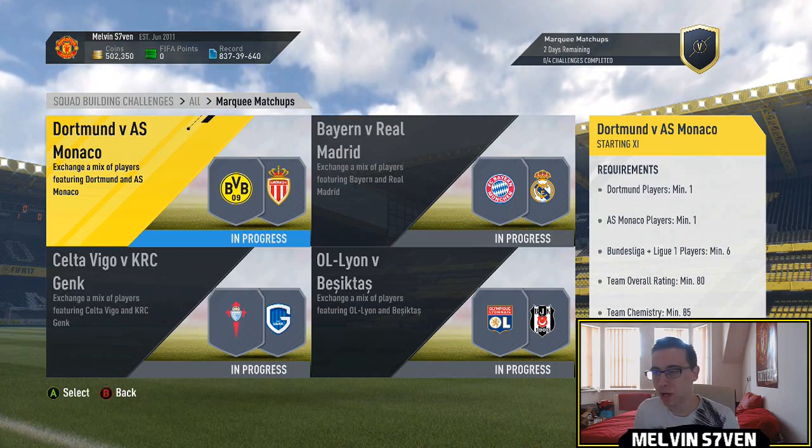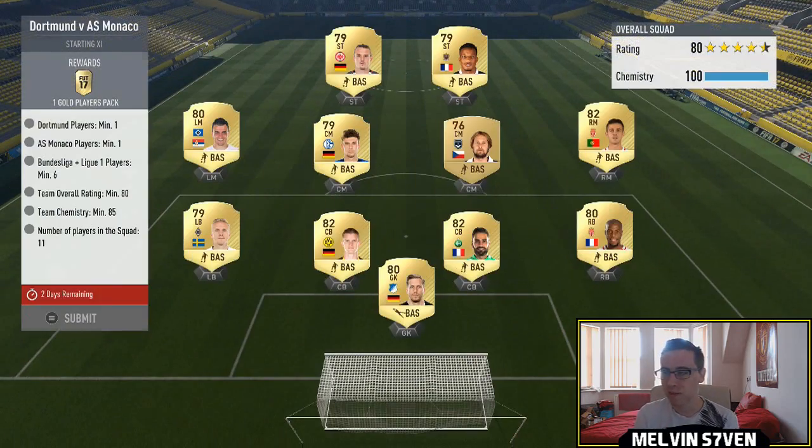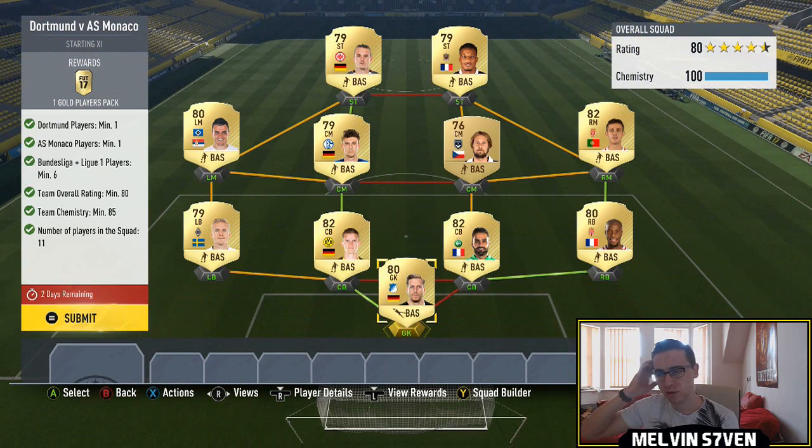What up, Melvin7 here. Today's European Marquee Matchups are out and they are very easy. The first one is Dortmund versus Monaco — you need a Dortmund player and a Monaco player, with a minimum of six Bundesliga or Ligue 1 players. I've literally split Ligue 1 and Bundesliga. The Dortmund player is Bender, the center back, and the Monaco player is Bernardo Silva.